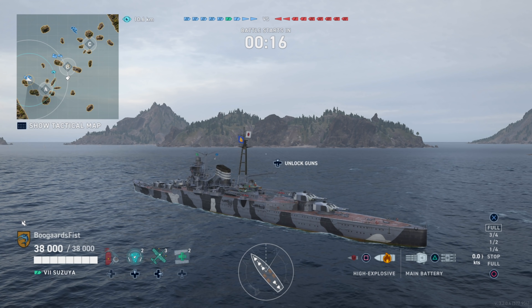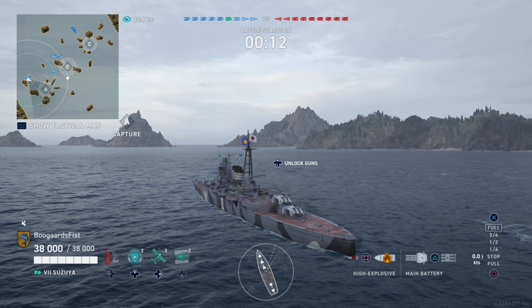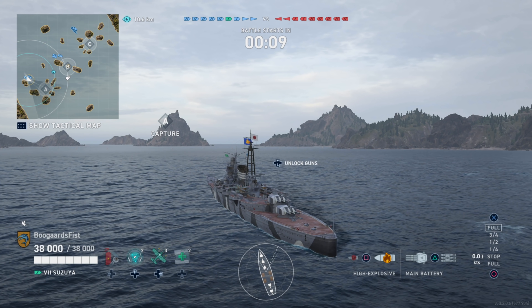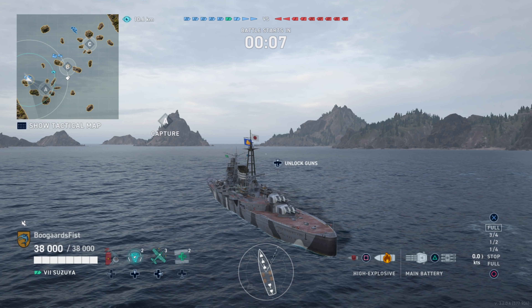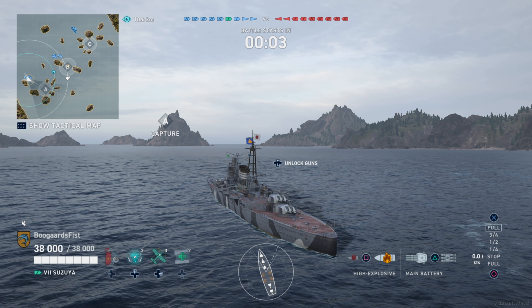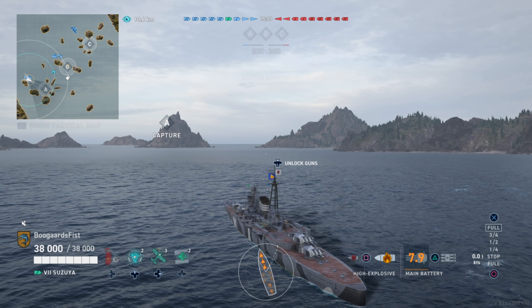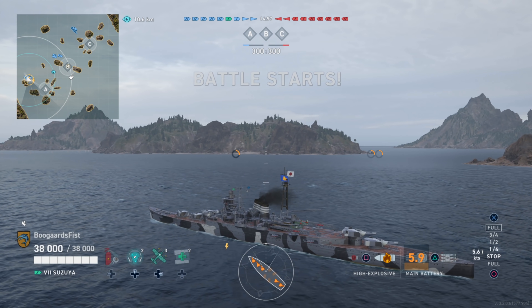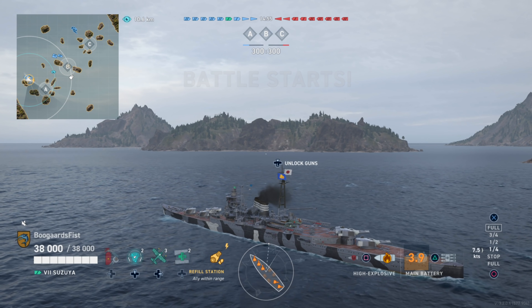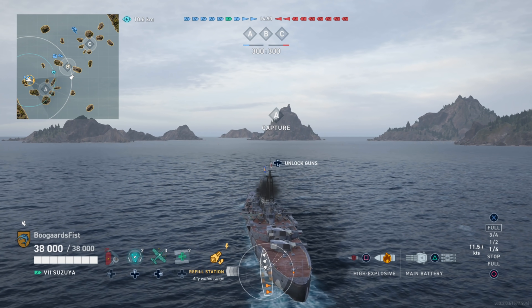We've spawned on the north side of the A spawn here. I've been playing this map more with the philosophy of getting crossfires early in the match. If you're spawning in the middle, depending on which side — north or south — you can shoot into one flank or the other. They're usually not expecting it. Or if we're on the flanks, you have the option to shoot into the middle, and again, they're not usually expecting it.